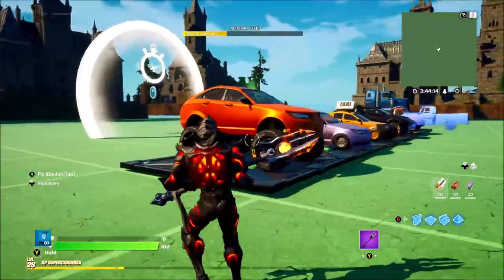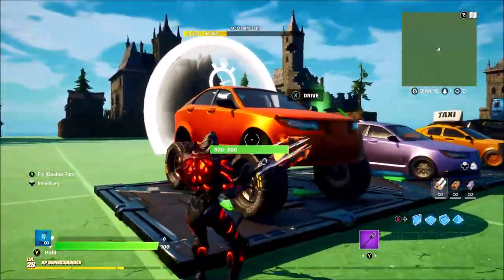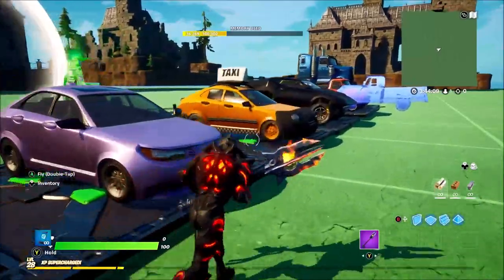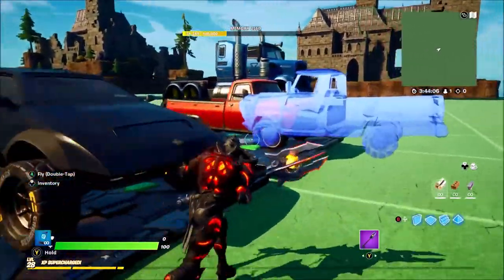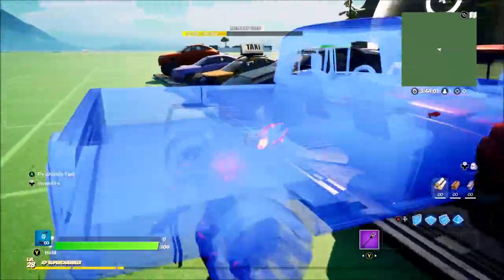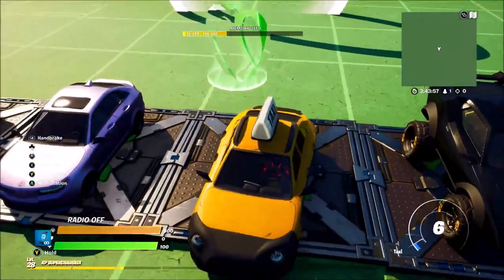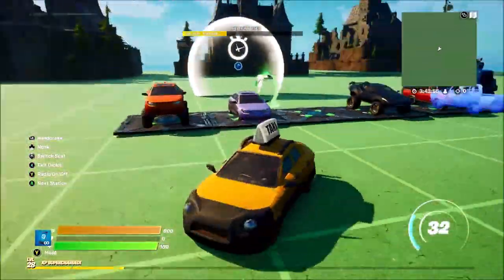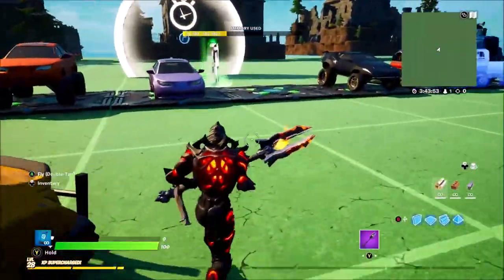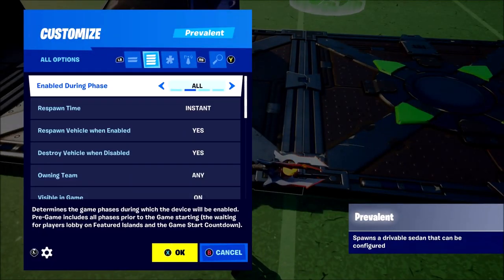So here we are — we now have all the new vehicles from BR: this one, this one, the taxi, the supercar, a truck, and the big truck. You can also add off-road tires to these vehicles, which were added today in BR as well as Creative. You can drive them just like normal.